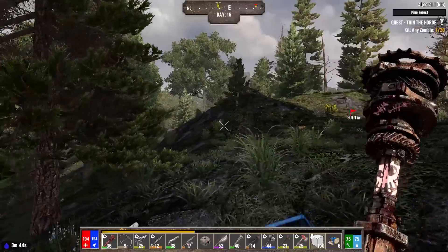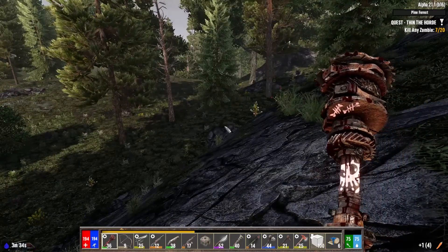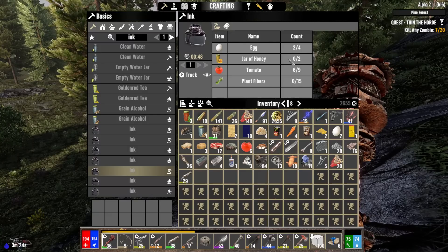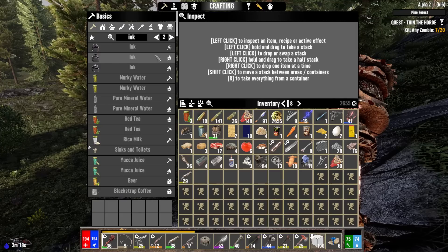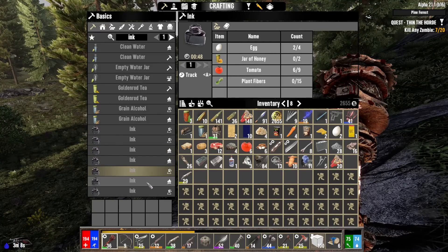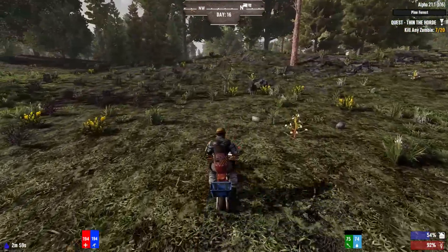I've gotta say that kind of sucks. I'm trying to collect all the tomatoes — I don't remember how many I need for the ink recipe. Let me look... Okay, the recipe for the chemistry station needs carrots, tomatoes, and plant fiber — I need 18 for this one. Or the recipe that uses coffee: I need blueberries. So tomatoes is what I need. If I get the chemistry station made, I only need three more tomatoes. If I don't get the chemistry station made, I need twice as many. I'm going to leave the wolf alone and start making my way back home.